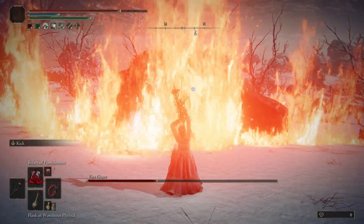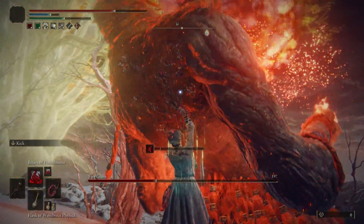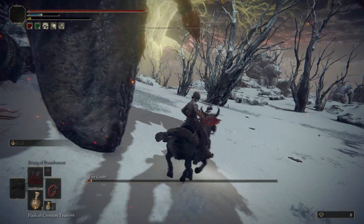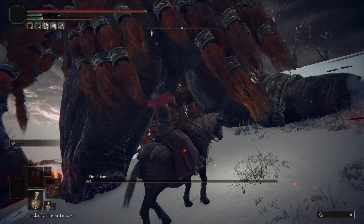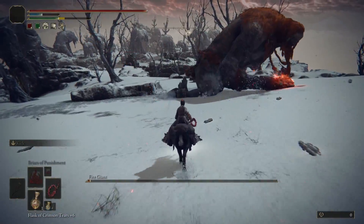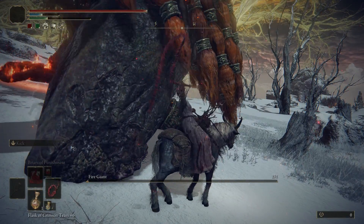Eventually I was able to get him to half health and start the next phase. While he was spewing rocks I used a couple Briars of Punishment. Then for the rest of the fight I get in a few hits on his arms when I can, but for the most part I'm stuck whipping his heel. I preferred to stay directly behind him to avoid getting caught up in any rolling. This was a super long process and dying usually meant another eight-minute fight.